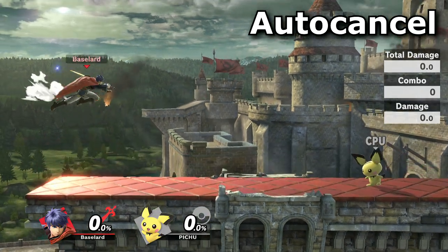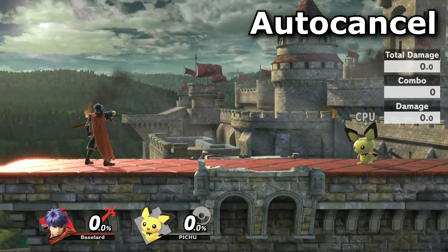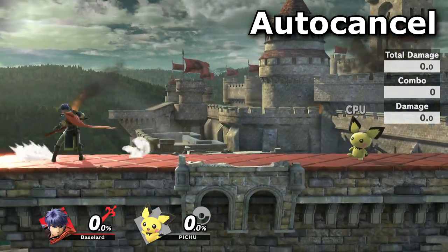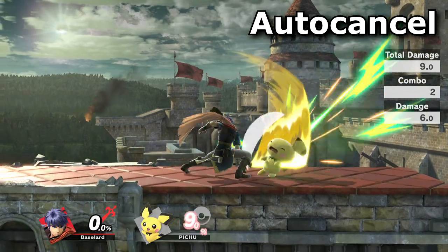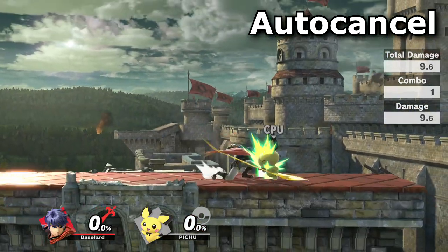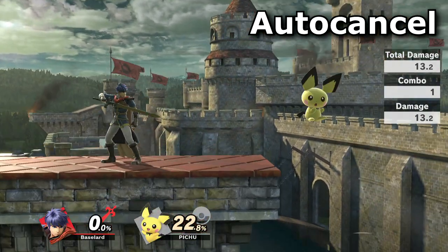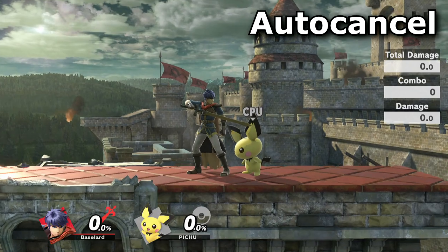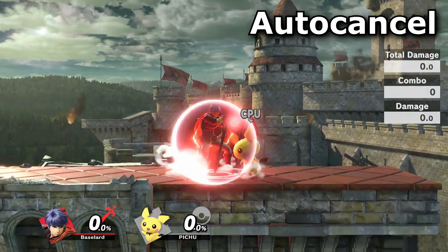First things first, learning how to autocancel Quickdraw is essential to make good use of it even outside of recovering. A rule of thumb you can use to get it more consistently is that you release the button when you're one character length above the ground or a full hop length. This way you land on stage with no lag and can act immediately — letting you spot dodge, jump, shield, or attack depending on what you deem useful in that situation.